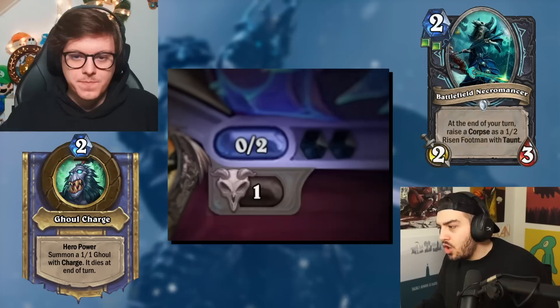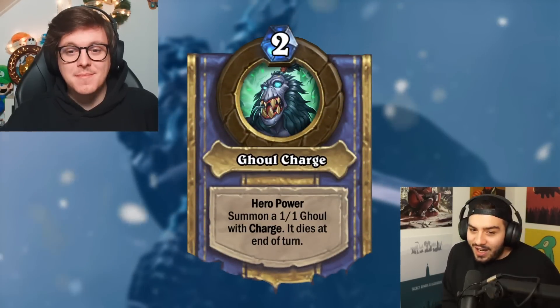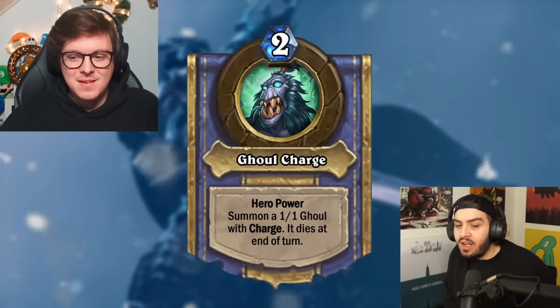The hero power is Ghoul Charge — two mana, summon a 1/1 Ghoul with charge. It can go face but then it dies at the end of your turn. This hero power will give you a corpse, which is actually very vital to Death Knight's plan.